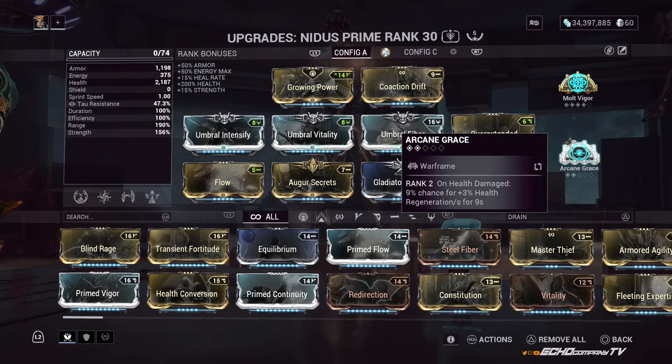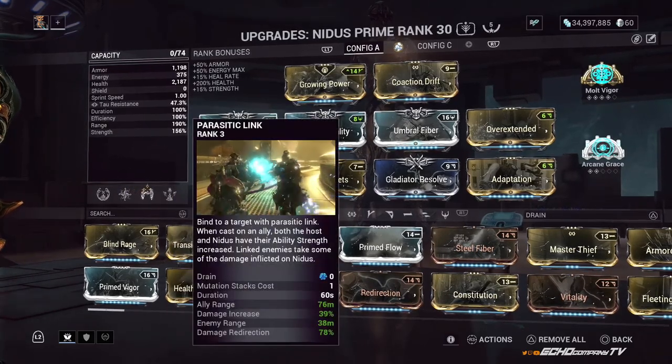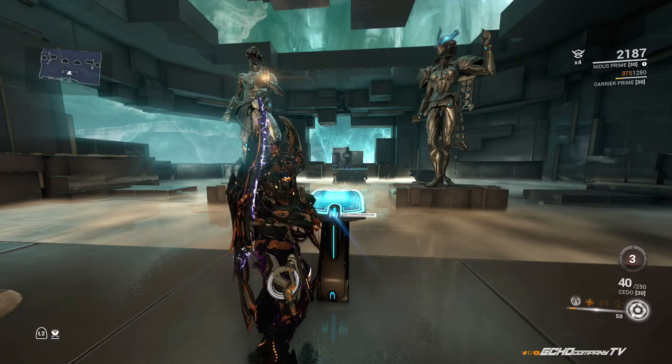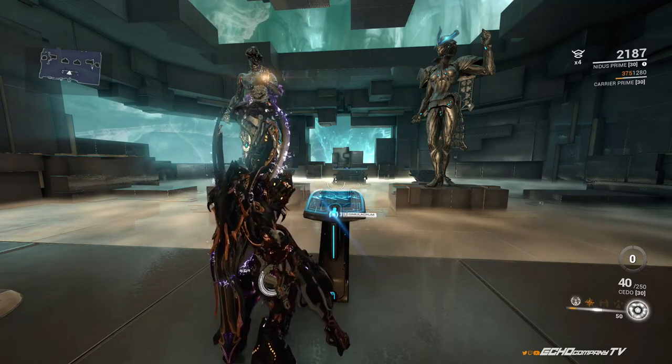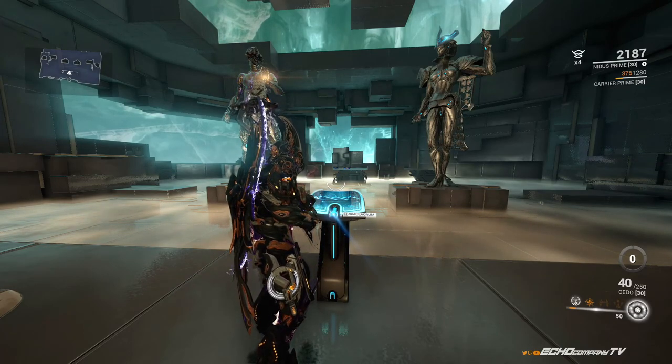The last arcane is Arcane Grace. If you don't have this, you can get it in Nightwave. On health damage, there's a 9% chance for +3% health regeneration for 9 seconds. Any damage Nidus takes is going to be health damage, so Arcane Grace works as a backup just in case things go crazy. The main two focuses of this build are his Larva (his 2) and his Parasitic Link. Strength and range are very important, especially in Void Cascades, because you want to grab as many enemies as possible while taking the least damage.